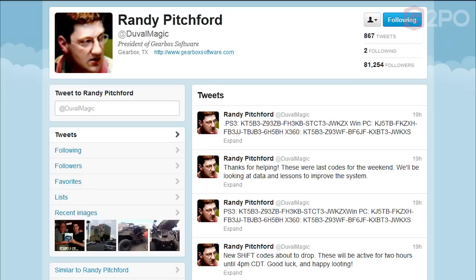See this guy — Randy Pitchford, president of Gearbox Software. His Twitter ID is @duvalmagic. He was tweeting out SHiFT codes all weekend long — I think six or seven of them — and that's how I ended up with five golden keys. I missed a couple because he was doing tests for the SHiFT codes system, giving them out at various times. They were testing server load when redeeming SHiFT codes, but I'm sure he'll be posting more in the future.